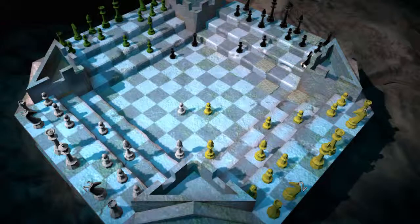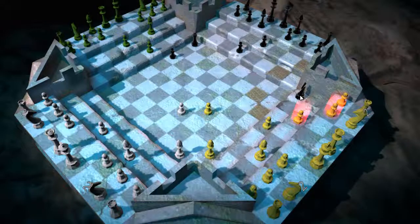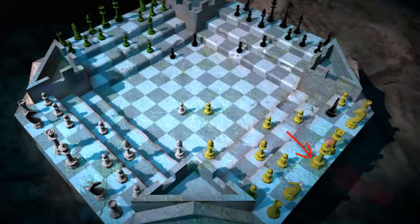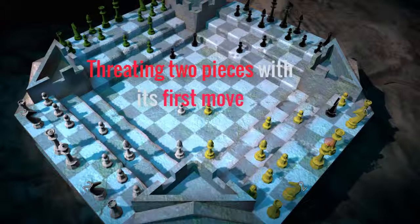So let's have a look at some examples. In this scenario, you'll see the Black Knight advance onto the Yellow Army's Terrace, taking the Pawn. From this position, it's threatening the Queen with a single hop and it's also putting the King into check via its double hop. So from the Black Army's first move, it's already threatened 2 pieces.